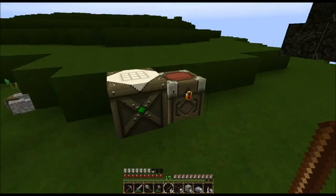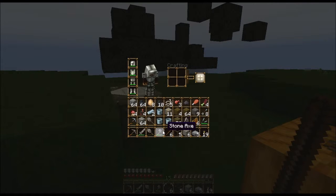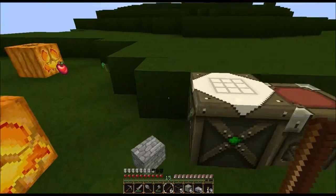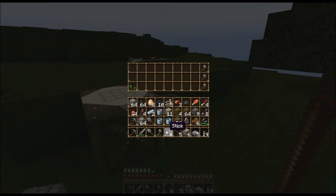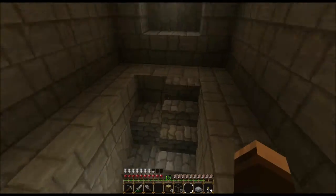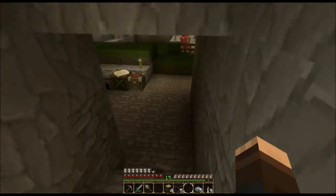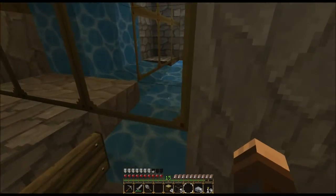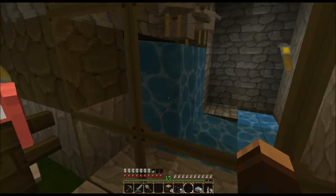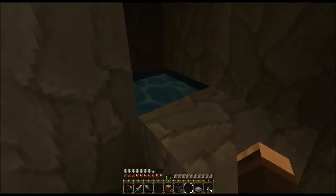I need to do better about managing my inventory — this is ridiculous. I need the gunpowder to make TNT. I also didn't really like the water and lava textures that came with this Cobble Craft texture pack, so I found a couple different ones. Here's the water — it's basically the same thing as Cobble Craft except it's a little more blue-tinted instead of green.